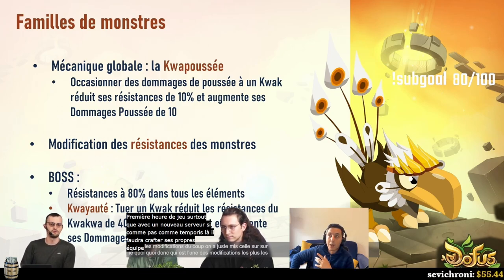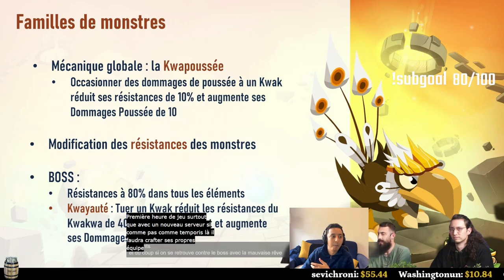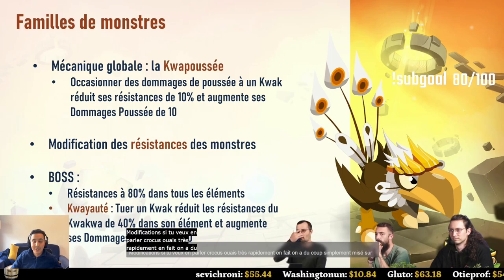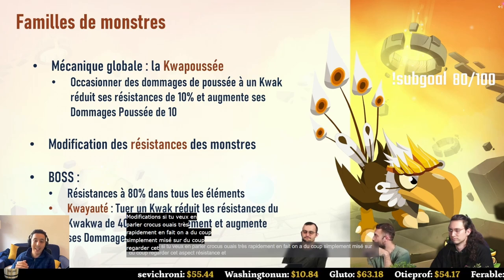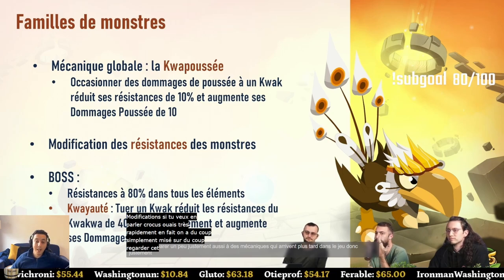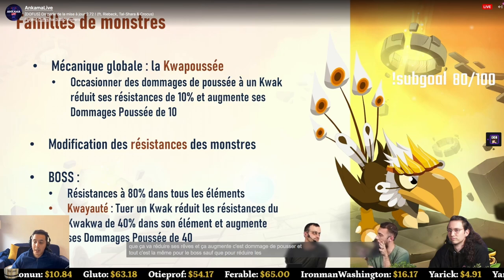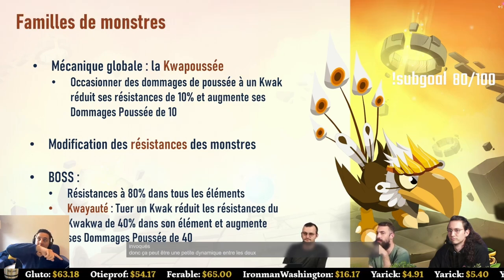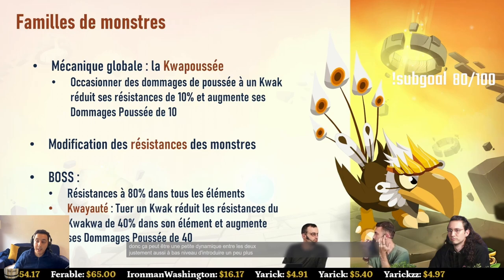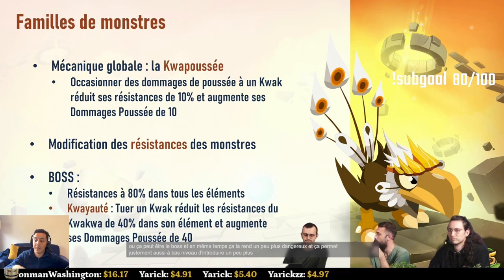We've only put the Croco change on the live as it's one of the most important modifications. At low level, players have mono-element builds, and if you come across this boss with the wrong set, you're in trouble. The new mechanic retains the resistance aspect but introduces pushback damage: if you deal pushback damage to the Croco, you reduce its resistances. To lower resistances, you need to kill the other Crocos in the fight, de-locking the boss. This introduces pushback damage to lower levels — a simple but good mechanic.